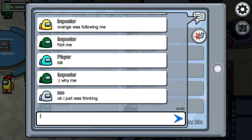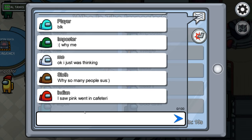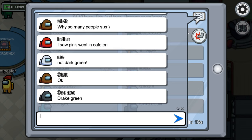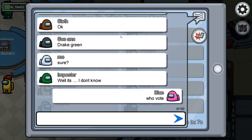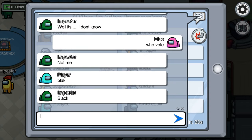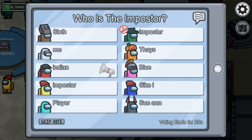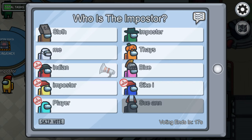We need to play this smart so we don't get voted out. The goal is to vent in front of as many people as possible without actually getting kicked out of the game. Someone said, 'I saw pink vent in cafeteria' - oh crap, I'm getting called out. Do I be quiet or not? I'm just gonna say 'who vote' - I think I'm shooting myself in the foot. I'm gonna vote for black because everyone says it's black or red. The trick in Among Us is when someone says someone else is the imposter, you just go with it.